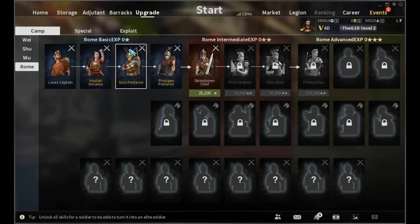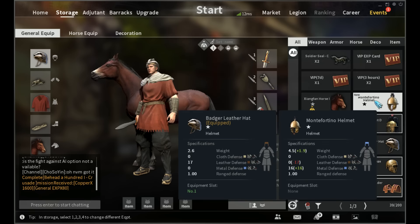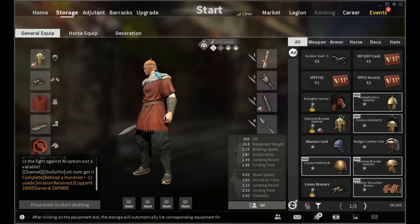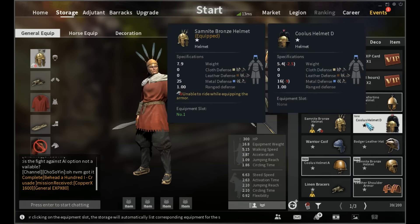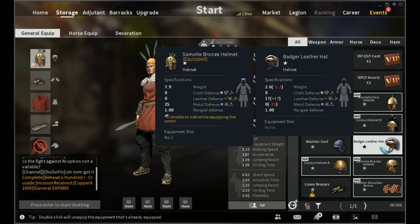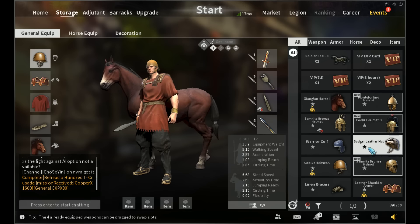We could actually upgrade to this guy, but I'm gonna stick with them. I can go into my storage - plus five, three plus five. So this is the best helmet here. You can't be horse riding... unable to - oh wow, so I can't horse ride with that. What if I take that off? Can I horse ride with this one? I can!